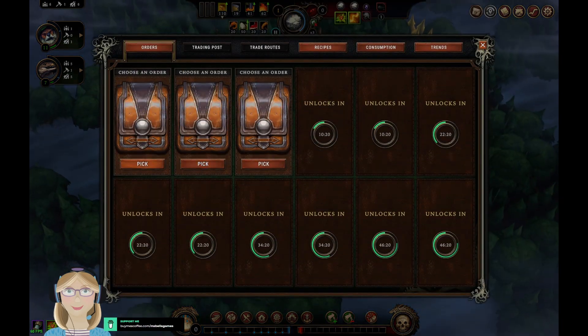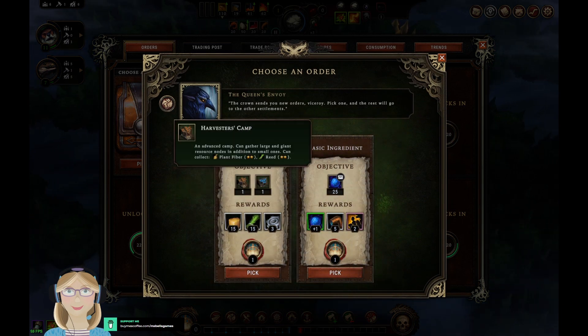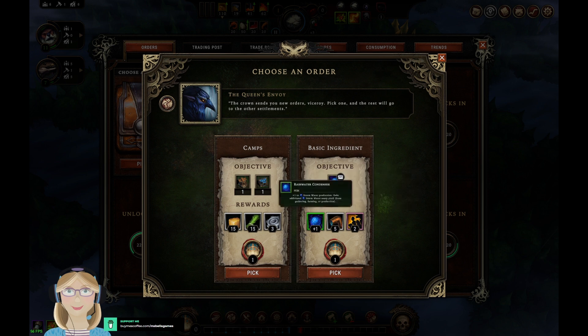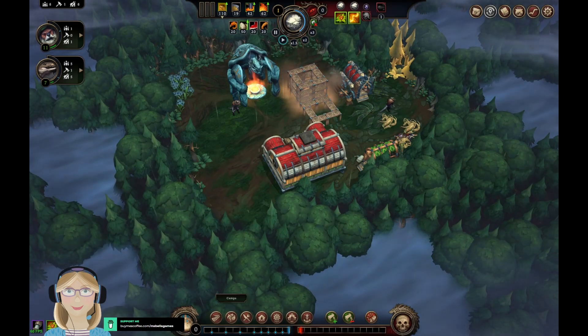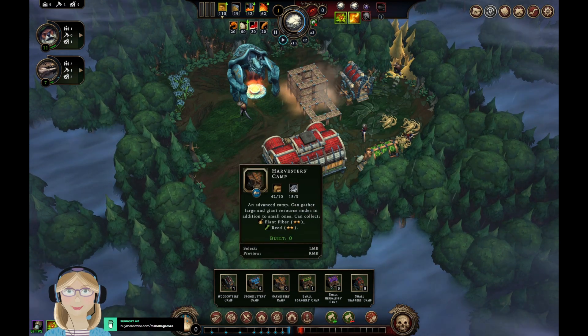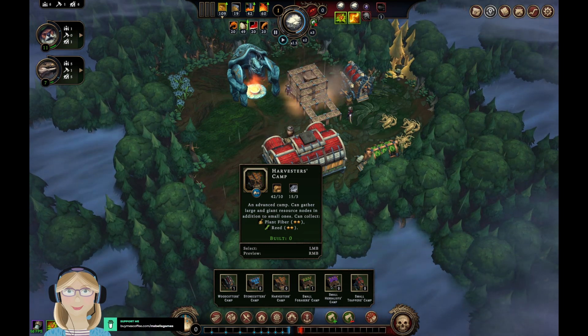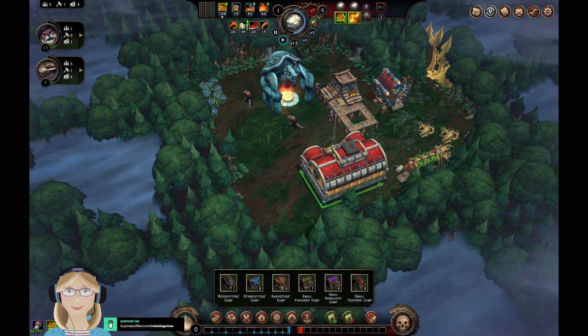Our first set of orders! We can either build one harvester camp and one stonecutter camp, or deliver 25 stormwater. Let me make sure I can make those before I commit to anything. There's a harvester camp and a stonecutter camp — I wanted to verify I could build them.